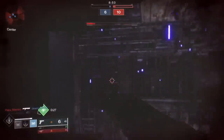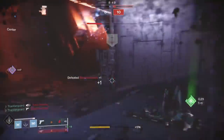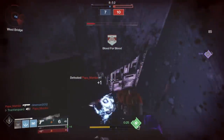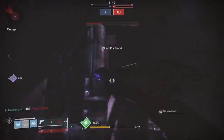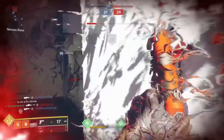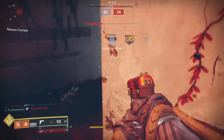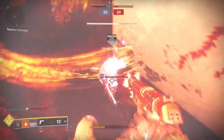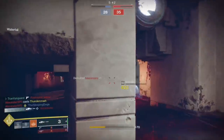The top down attack is one of the most consistently reliable tactics for shutting down shotgunners as they push. It's something even top-tier players on all platforms do regularly, even in tournament play. Their goal is to kill the opponent before the opponent can even return fire, and that's what makes this tactic so useful.